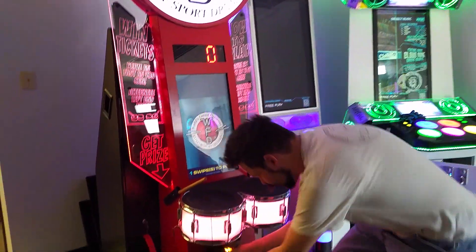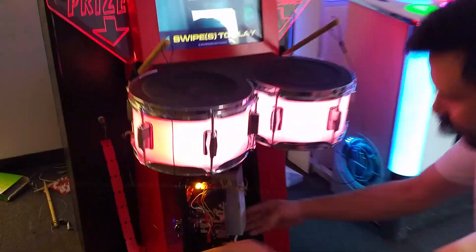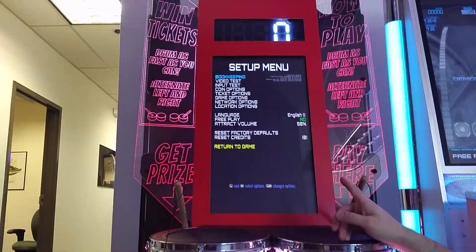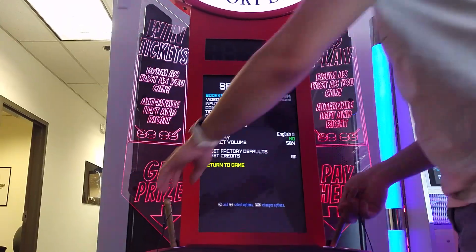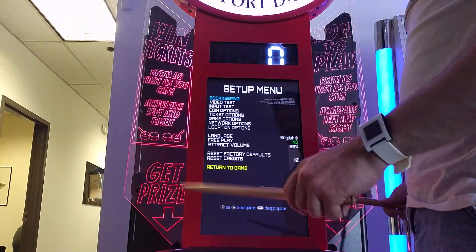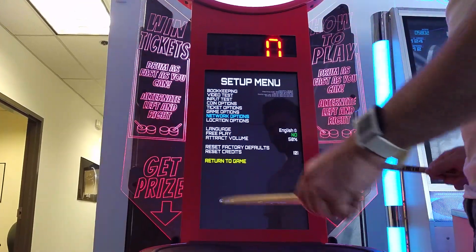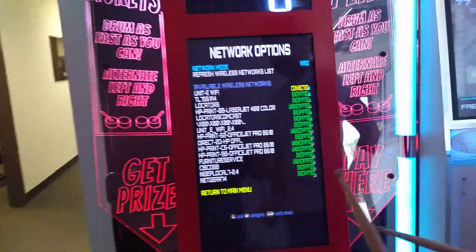Now that we've come back up, we want to get in and hit the service switch all the way on the back. You'll find it. With that pressed, you should end up in the service menu, which you navigate with the drumsticks — directions down the bottom. You want to go down to networking, hitting both at the same time.